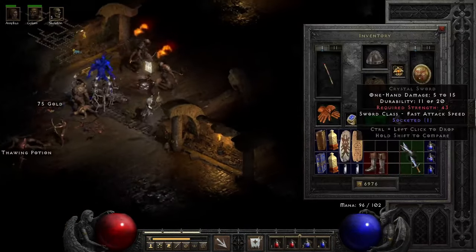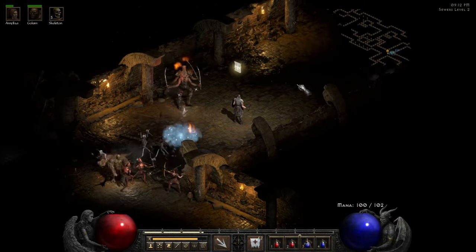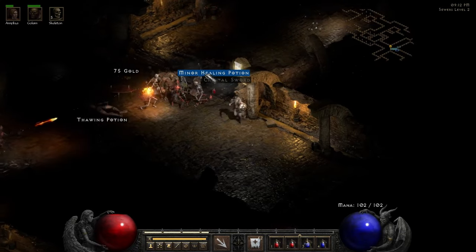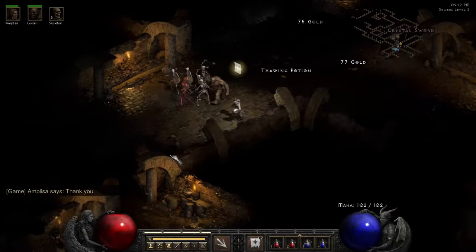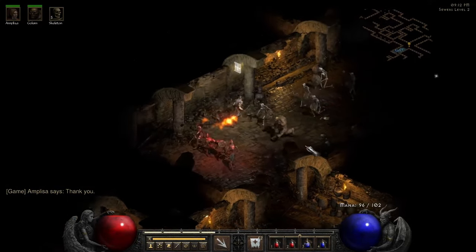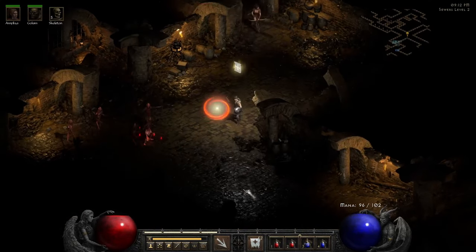Crystal sword — I don't really need it because I already have one, and I highly doubt it would be four sockets anyway. It's not the correct level. Maybe I should put some skulls into that bow for my mercenary — it'll probably help her out a little bit.